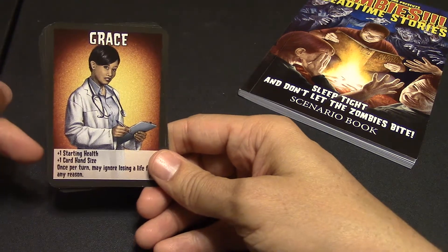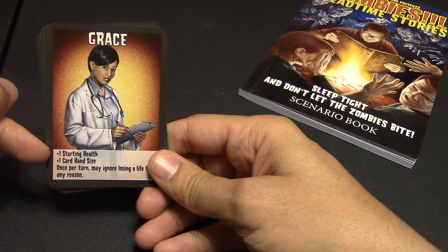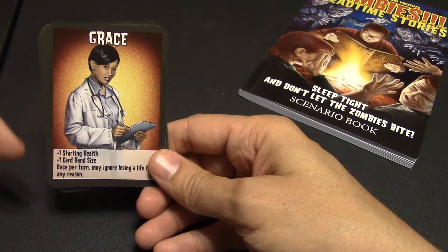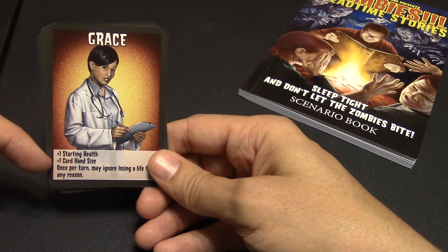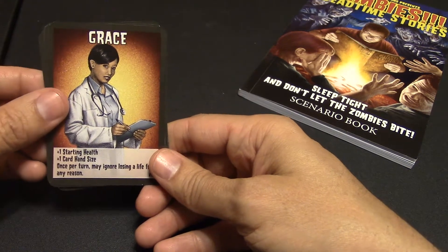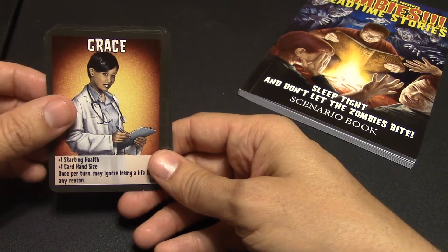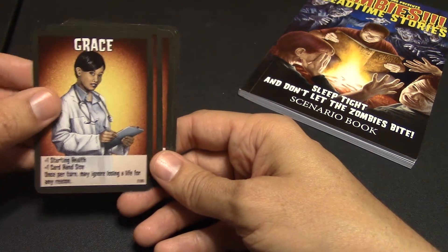You have Grace, who has plus one starting health on top of her three, plus one to her card hand size so she can hold up to four cards instead of three, and once per turn she may avoid losing a life for any reason. That's big. Grace is a doctor, so I guess she can heal herself.